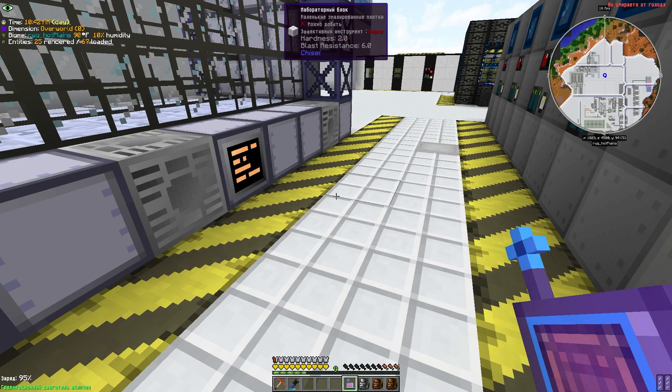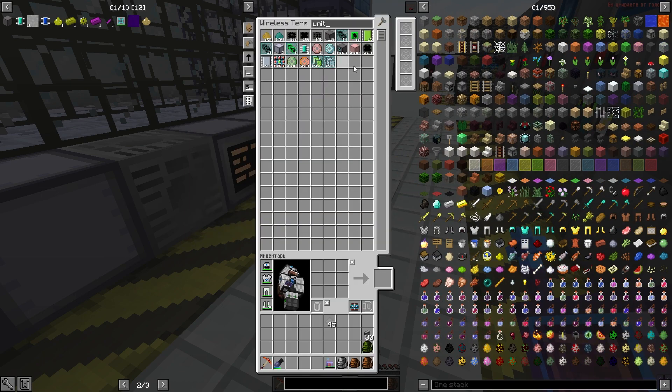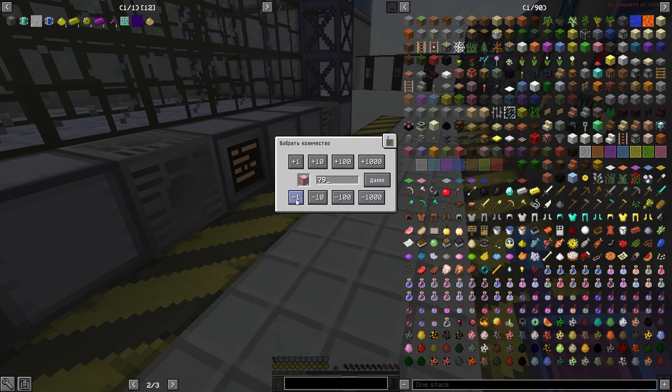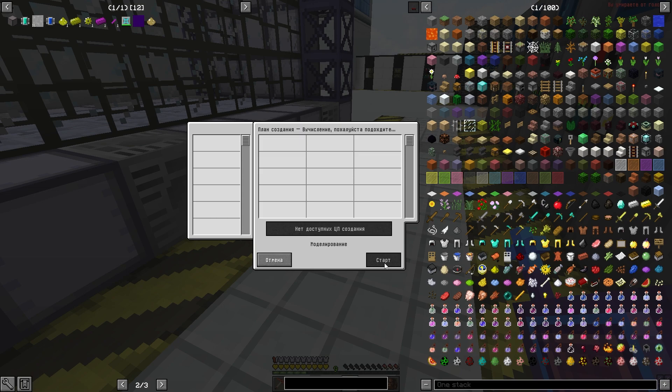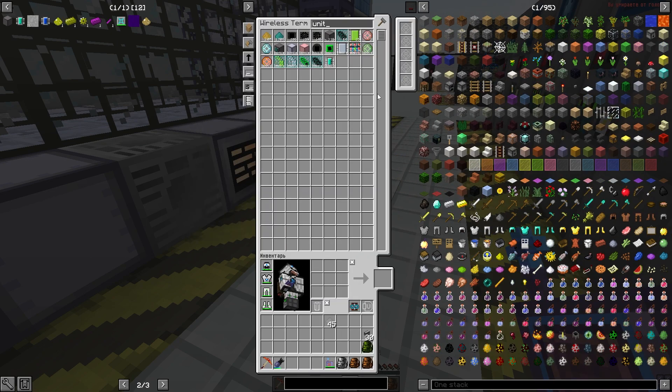Прекрасно. А теперь все 77 штучек должны скрафтиться без проблем. Тем более, сейчас проверили — микросхемки крафтятся. Стоп — всё норм. Да, исчезло. Всё норм, не перепереживался чуть-чуть. И вы меня можете спросить: зачем вообще делать апгрейд этой машинки? Что вообще это мне принесёт, что-то мне даст? Сейчас посмотрим, разберёмся. Сейчас везде декрафты идут из-за того, что я включаю и выключаю это всё дело.